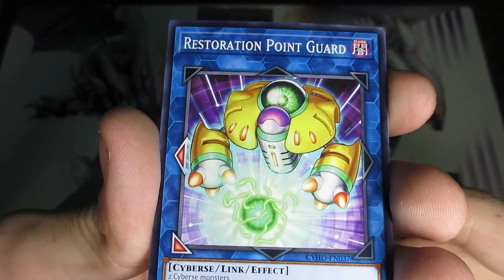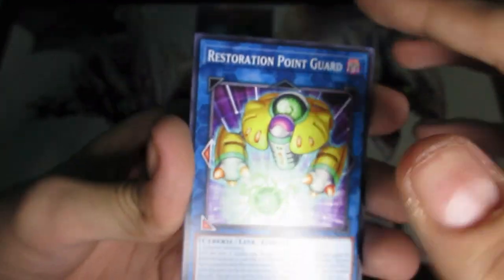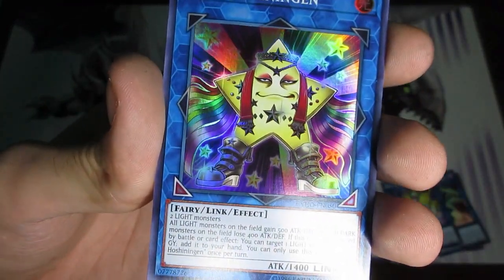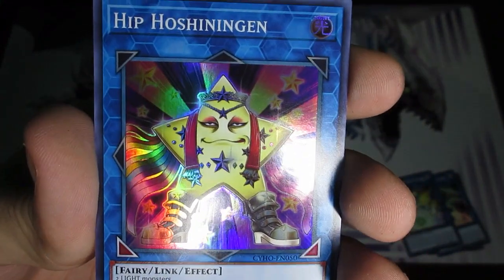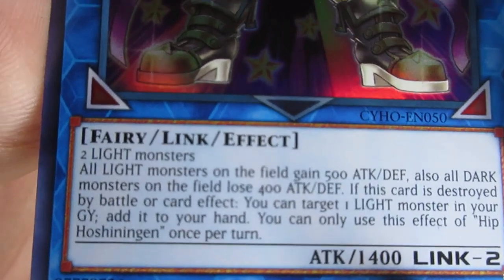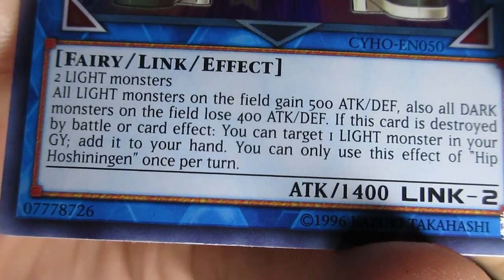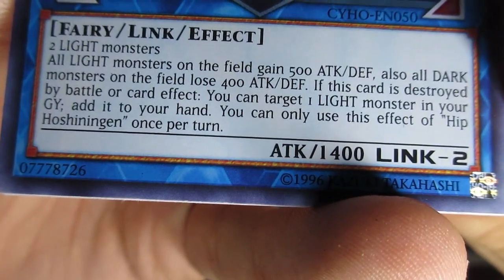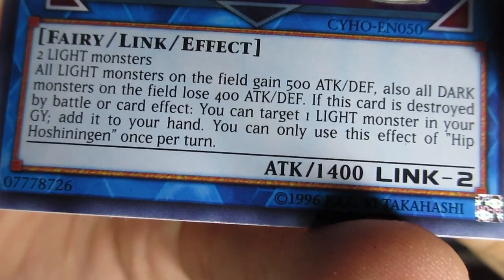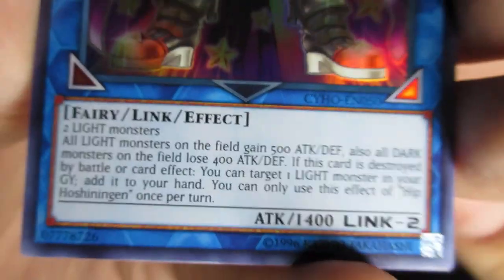Restoration Point Guard. Then General Two Cybers Monsters — that's a little bit more generic. Hip Hoshiningen — these were the funny ones like Miss Starboy. Misses Radiant: two Light monsters, all Light monsters on the field gain 500 attack and defense, all Dark monsters on the field lose 400 attack and defense. If this card is destroyed by battle or card effect, you can target one Light monster in your graveyard and add it to your hand — hard once per turn. A little bit of recursion and a stat boost.